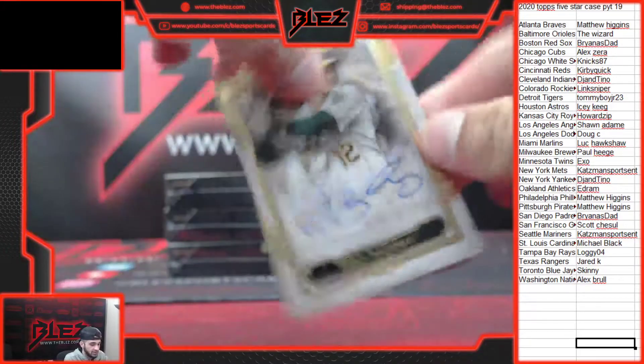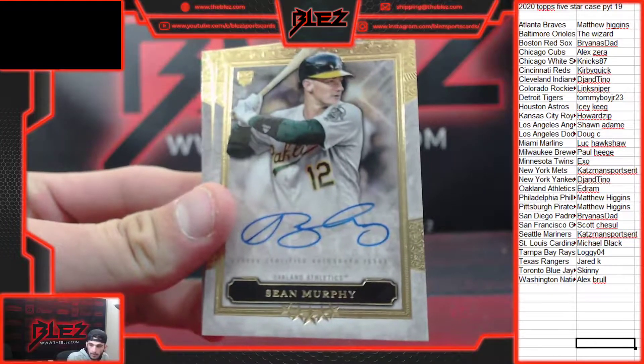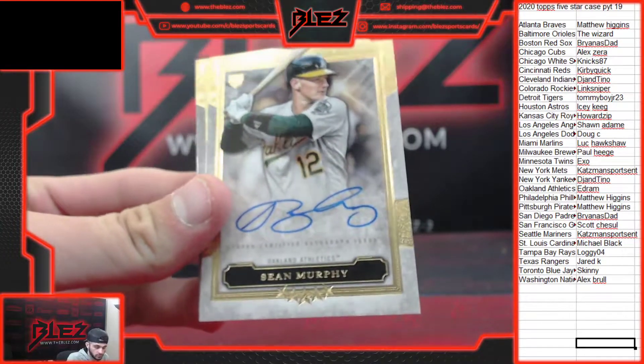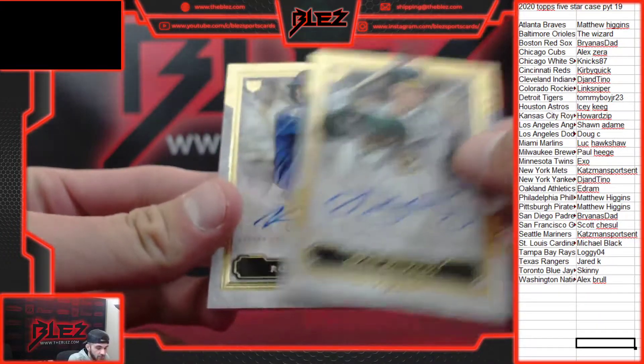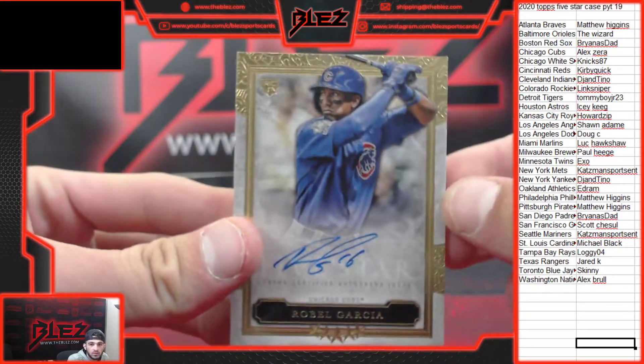Rookie off the top here — it is Sean Murphy for Ed Rahm. And behind it, another rookie: Robel Garcia for the Cubbies. Alex.